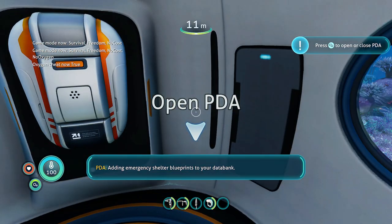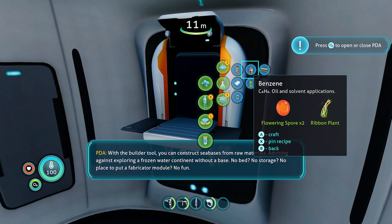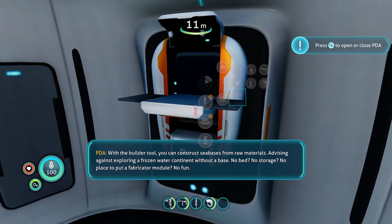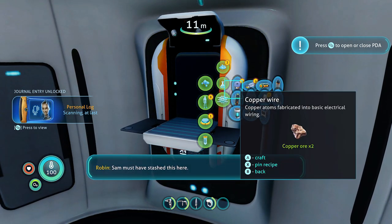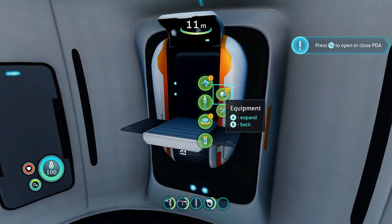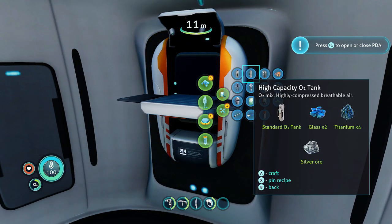Now we're going to click on the fabricator and make a couple things. Go to the top under Resources, then Advanced Materials — make Hydraulic Fluid, then make the Antidote. Go down one under Advanced Materials to Electronics and make the Test Override Module. Then under Resources go to Personal and Equipment — make the High Capacity Tank, then make the Fins.